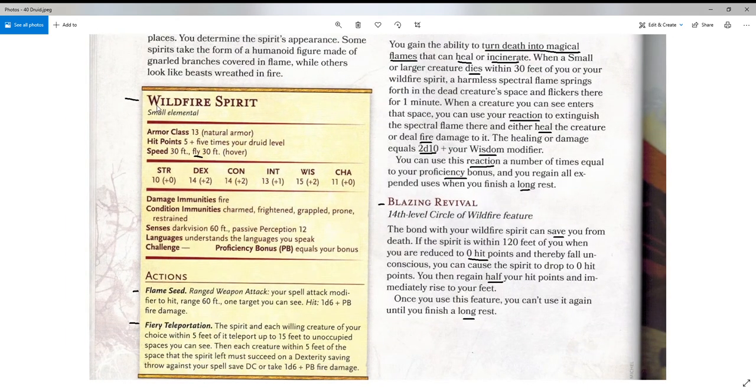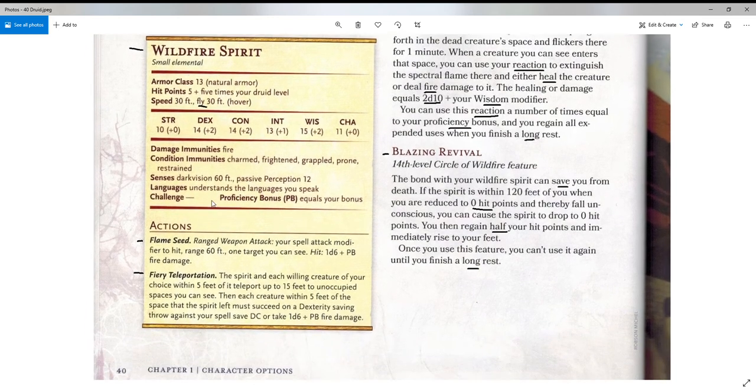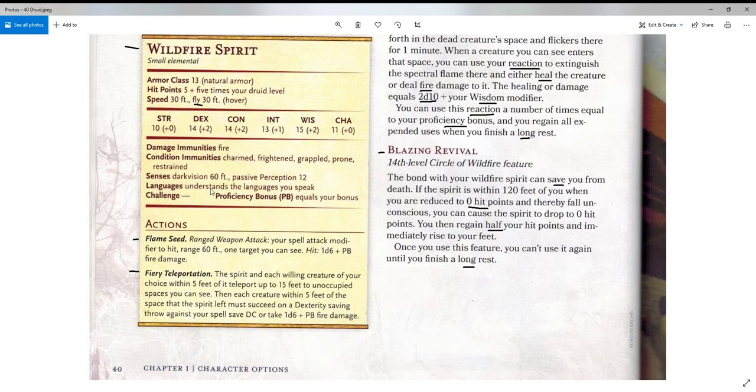Here we have our wildfire spirit stat block. It's a small elemental with armor class 13. Hit points are 5 plus 5 times your druid level, like we've seen with others. Speed is 30 feet, fly 30 feet and hover — always nice to have a flying speed. The stats are a little average: Wisdom 15, Dex and Con 14, Intelligence 13, not too bad. Damage immunities include fire, of course. Condition immunities: charmed, frightened, grappled, prone, and restrained. Darkvision out to 60 feet.